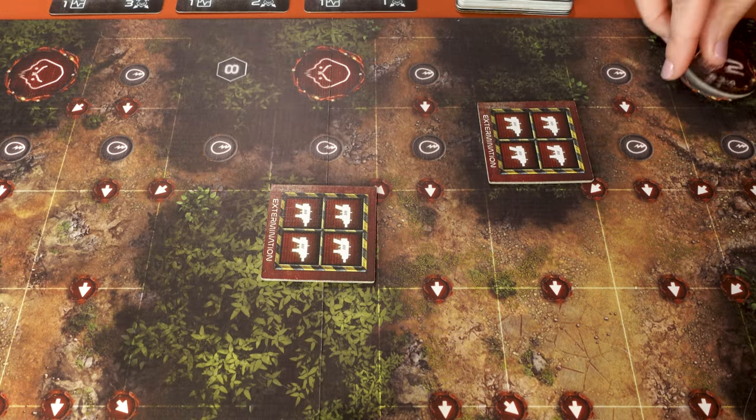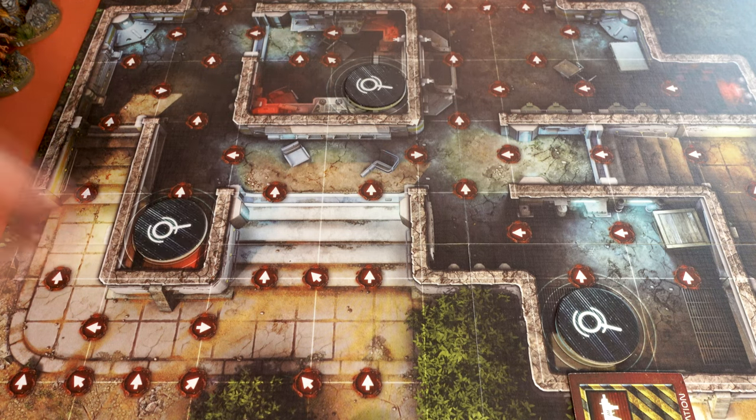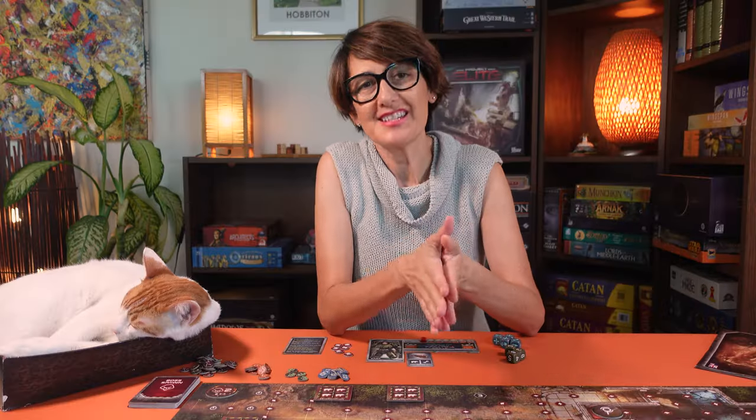Now you place the alien clusters. Shuffle the tokens and randomly place them on the alien cluster slots on the map, number face up. Also place the search tokens on the search slots on the map, light side face up. Place the remaining tokens near the map. Then the players decide who will be the timekeeper and give that player the electronic timer. Now you are ready to start playing.